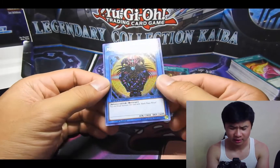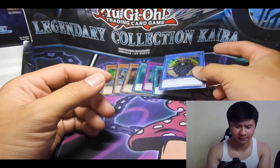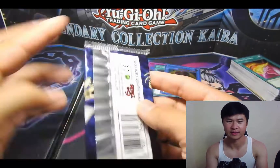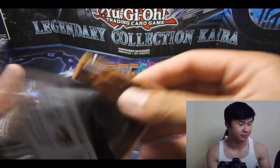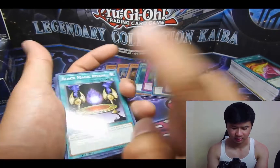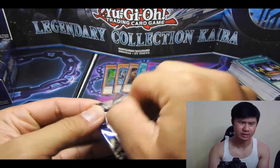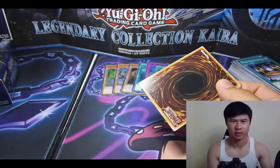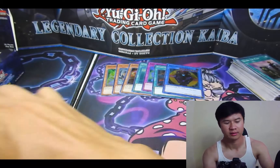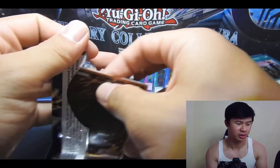Magician of Black Chaos! I don't think I've ever pulled him from a box or pack before. I've only ever gotten him from the legendary collection set where he's obviously guaranteed. So that's pretty cool. That was the game winner against Pegasus — pulling that guy out there. We have the card to summon him, pulling that guy out to defeat — I want to say it was Thousand Eyes Restrict.